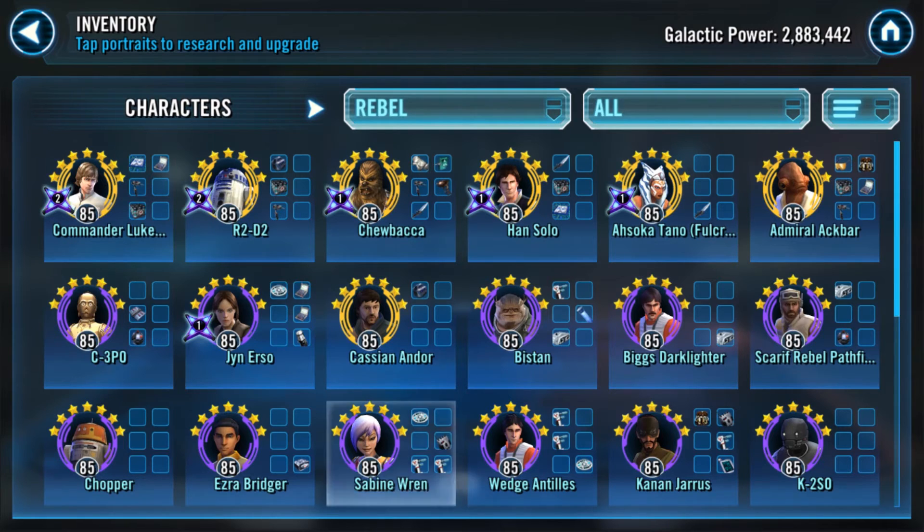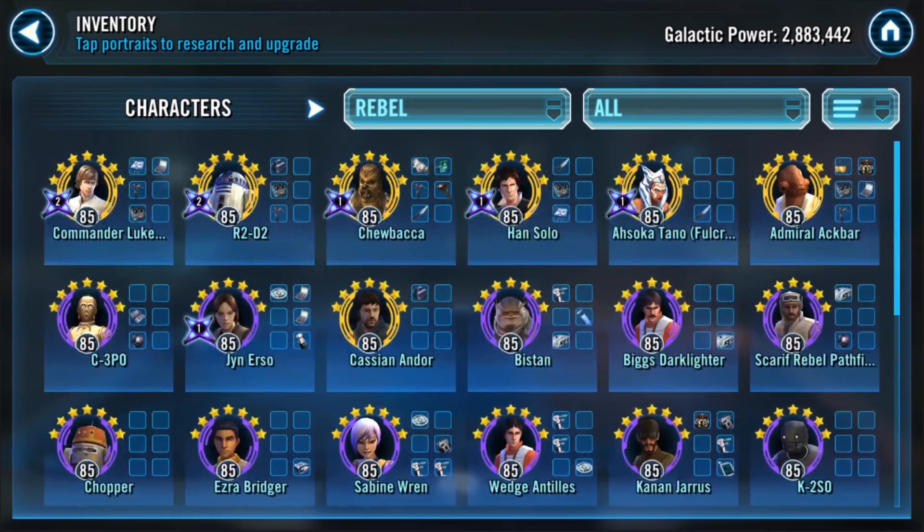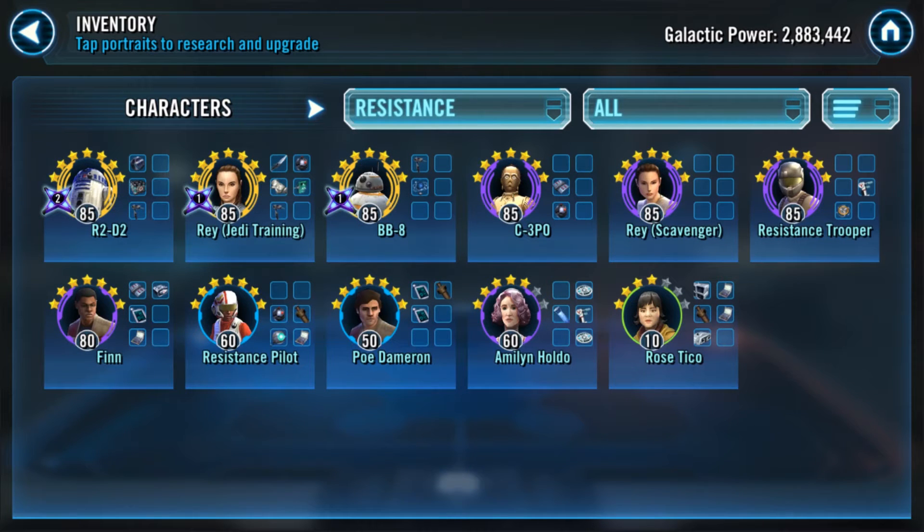You'd put two tanky characters like Scarif Rebel Pathfinder and Baze to ensure the guard goes on Commander Luke. This is important because Commander Luke can hit whoever he wants, and when he goes — provided he's guarded — Chewbacca goes with bonus damage too. I'd highly recommend working on a Baze and Chase team at minimum. Your Baze is seven star gear eight, and Chase Turret is seven star gear eight as well.